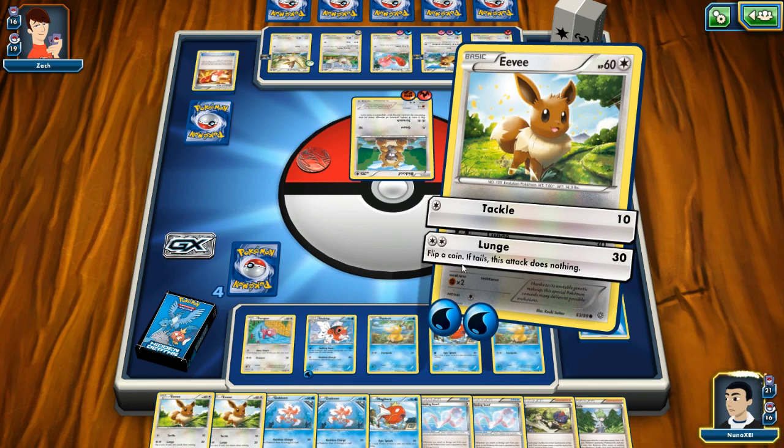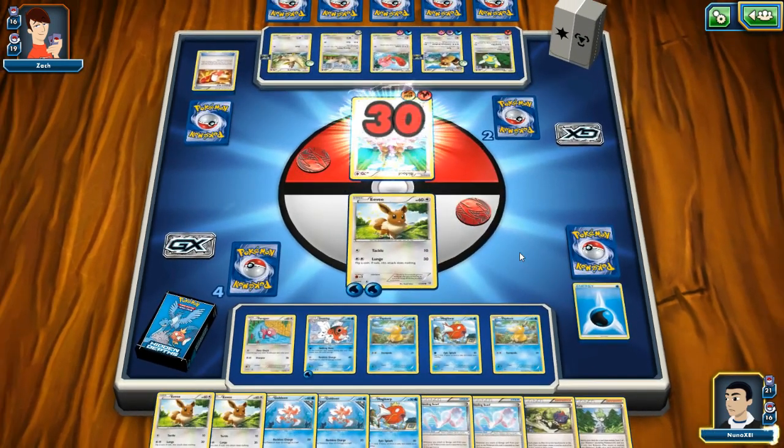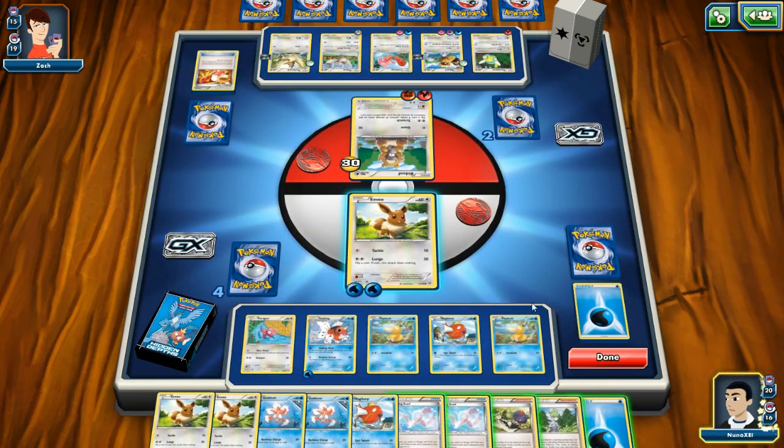We have Lunge — 'if tails the attack does nothing.' Okay, this will be a battle of attrition if I can keep doing 10 points. We're gonna try Lunge — there we go, we got a good chunk out of them. Now I might just go tackle, tackle, tackle, tackle.